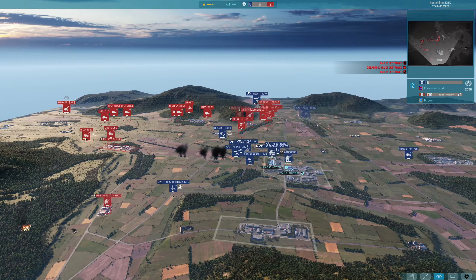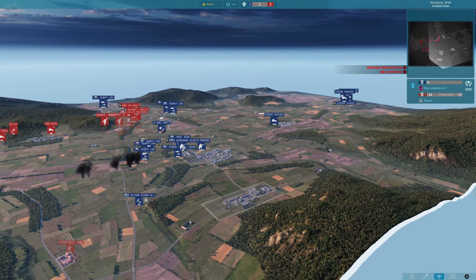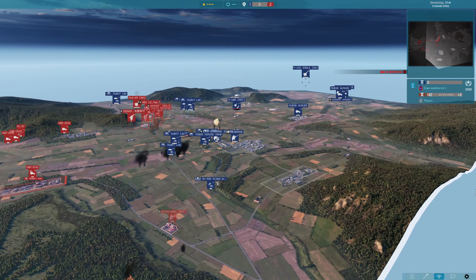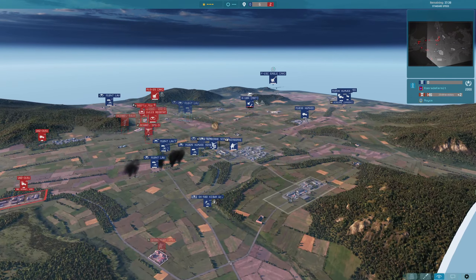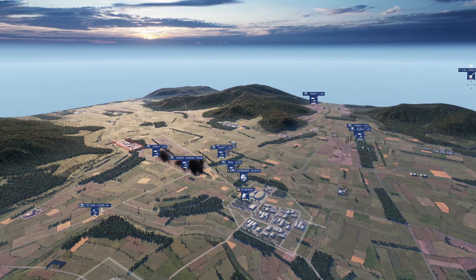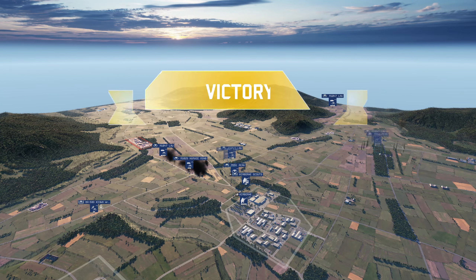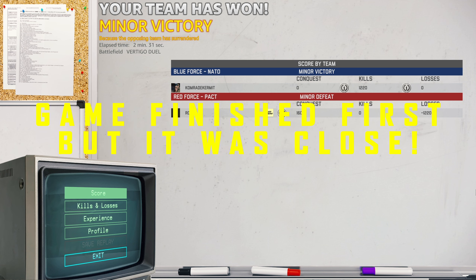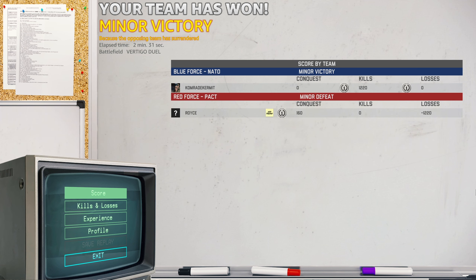The A-10 is still in play, Eagle decides it's time to leave — but the damage is done. MiG-29 coming in looking for a kill on that A-10. Is there an answer to this? The A-10's not looking great, takes another hit, and another Eagle is on the way in — going straight for the MiG-29. And there it is, the kill has been made. The A-10 got out alive, barely, but it got out alive. Comrade Kermit was still pushing, and Royce very fairly surrendered. Look at that: 1,220 kills, zero losses. Isn't that just disgusting?